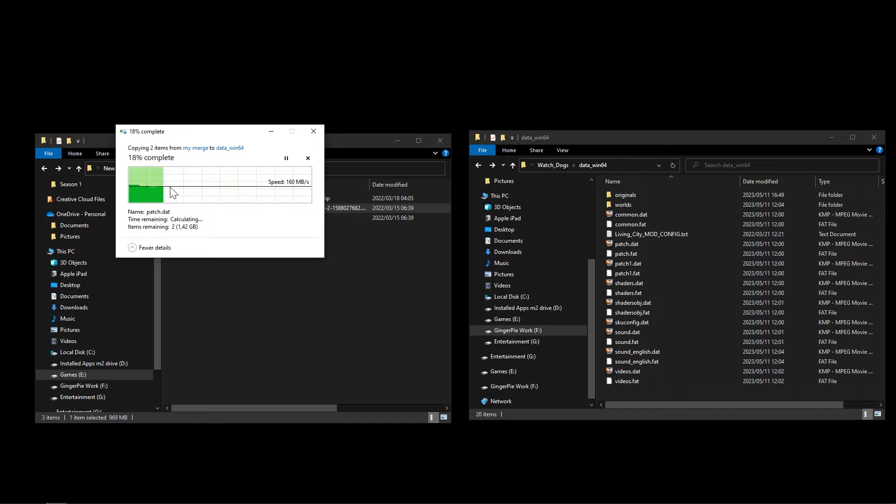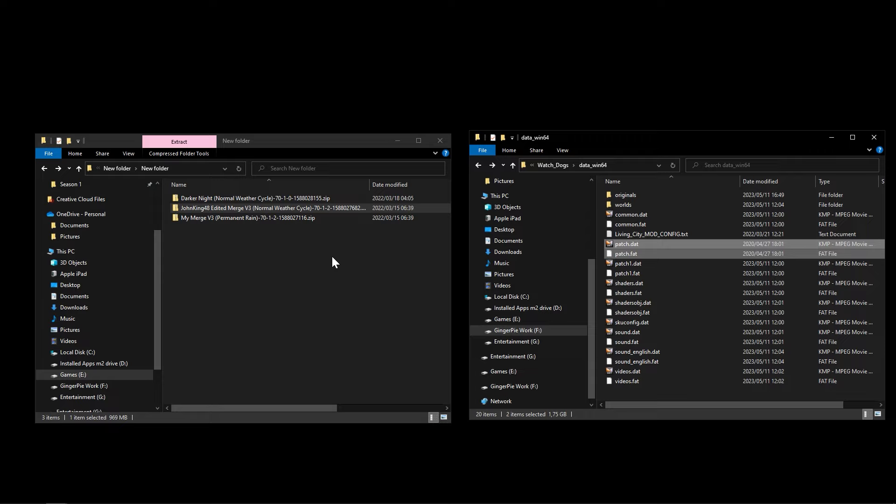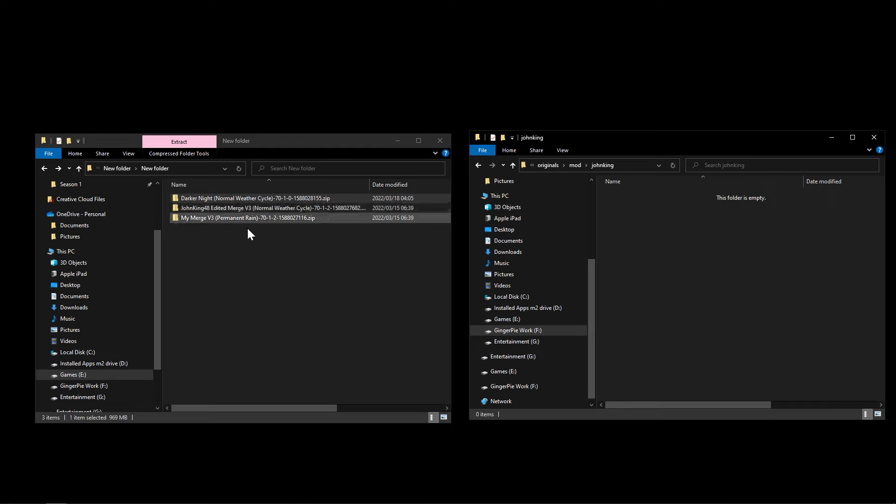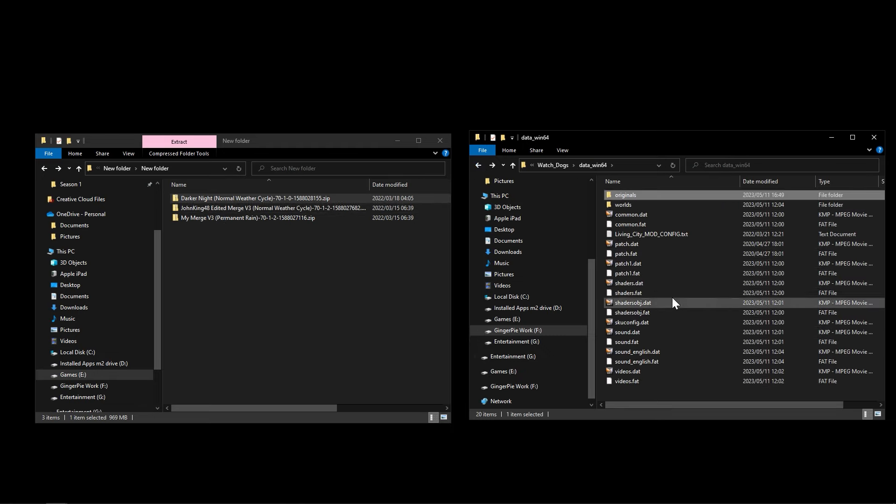That's it for the mod. Now you can run the game. To try different mod versions, just play for five minutes and if you want to try the darker nights or John King version, go back into your originals folder, copy out that version, and replace the files in the game directory. You can quickly cycle through each version, choose which one you like, delete the others, and play the rest of the game with your preferred version. The main difference is permanent rain versus normal weather.